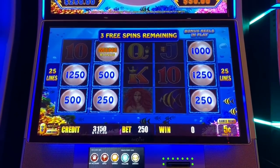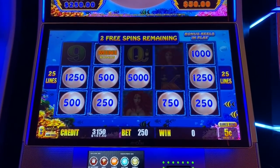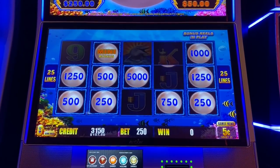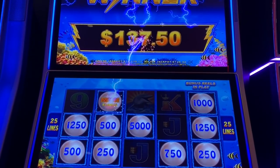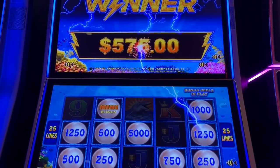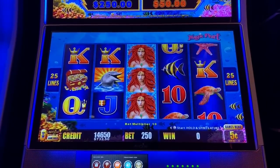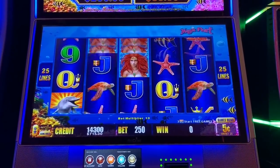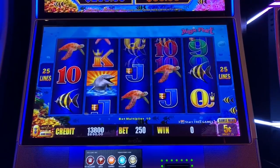These are nickels doing max bet, $12.50 a spin. That's 250 bucks in the middle. Nice one — almost 600 bucks. Let's do a little live play here and see if something else wants to happen. I had a lot of luck on Lightning Link — I was doing two cents before and that cooled off, so I moved to dimes. That did nothing so I moved to nickels. That was the first bonus I got on it.